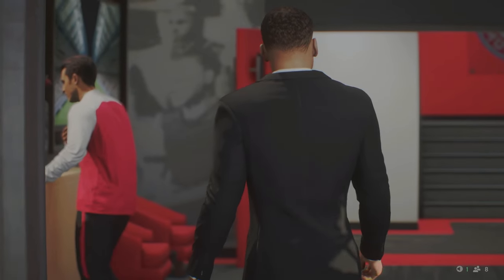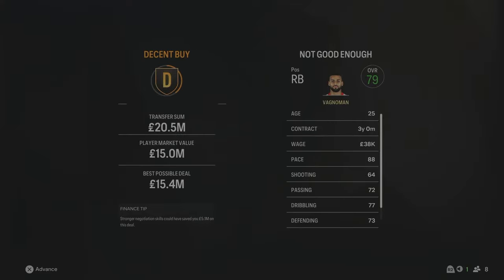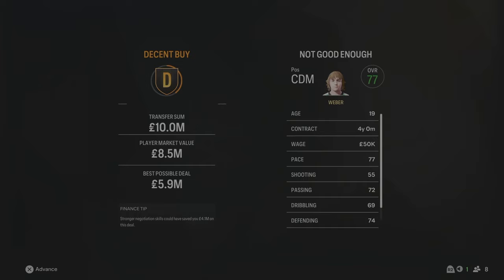Our next signing is a backup right-back because we do need one in the coming seasons. Vagnermann has come in from Stuttgart for £20.5 million — he will be replacing Kimmich who is getting a bit older, probably got another season or two in him. The 25-year-old comes in as a backup, 79 overall, 88 pace. We've also made our final signing for Season 3 — Jonas Wieber has come in for £10 million, a new holding midfielder to play next to Pavlovich. The 19-year-old is already 77 overall and will be replacing Goretzka.